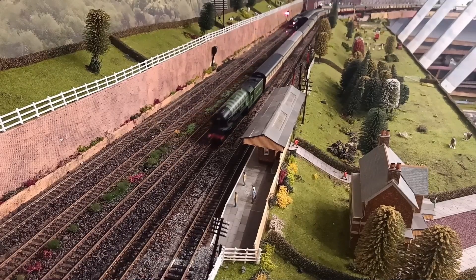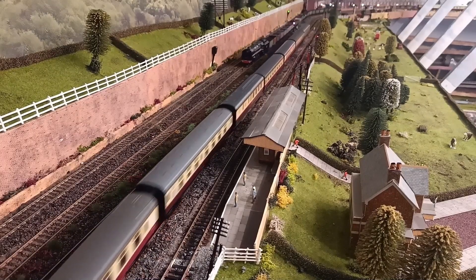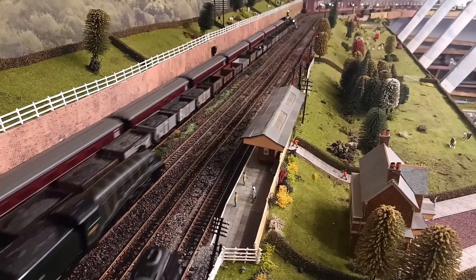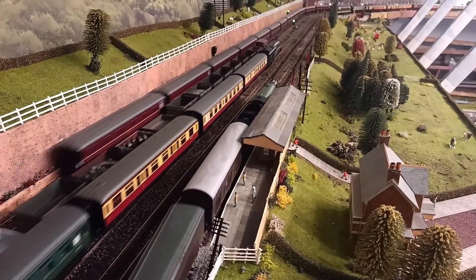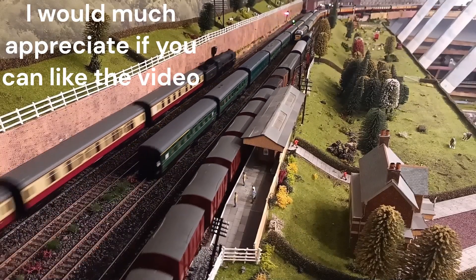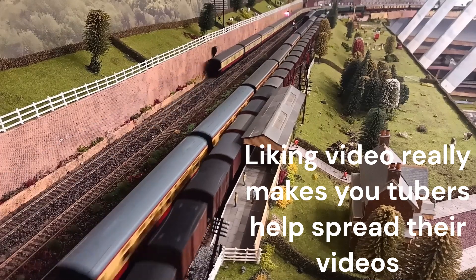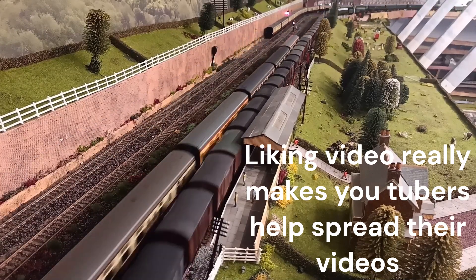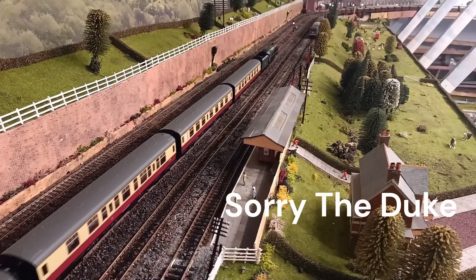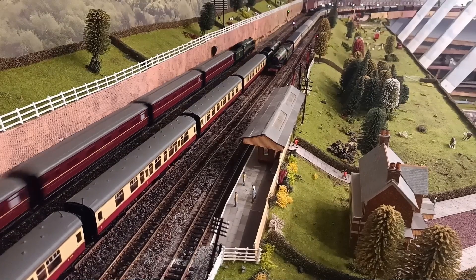I'm going to run this part of the video so you can see all 10 trains going round. It takes about two and a half minutes because the freight is moving at a scale speed of only 40 miles an hour. All the trains are running on automatic — the Mallard has just stopped at the signal which is at red. Change it to green and off she goes.